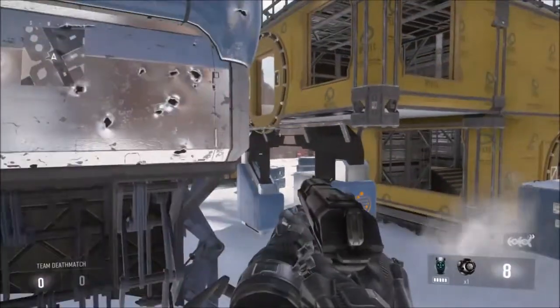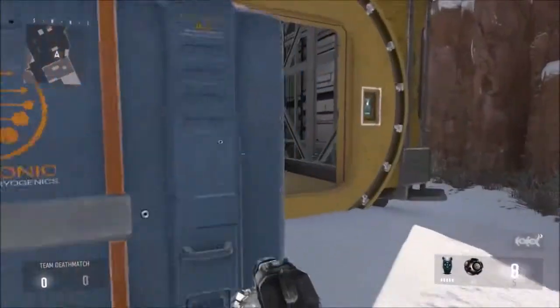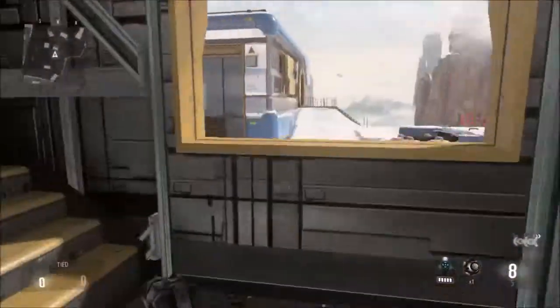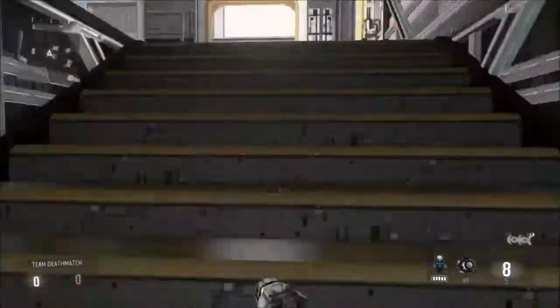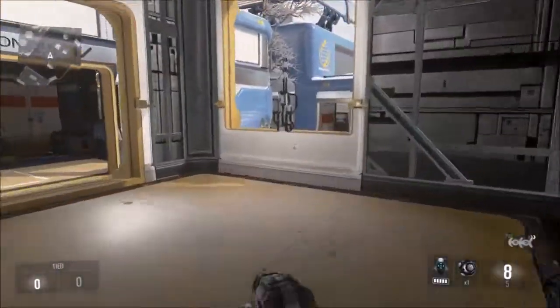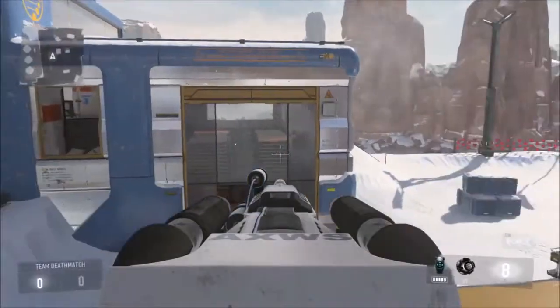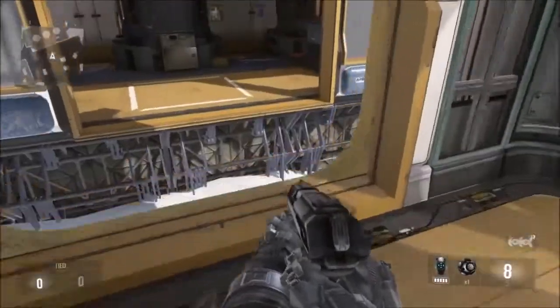When this building comes in, you can come over here and pretty much get from here — this is a pretty good covered building. If you're sitting here, there's this gun that's just extremely useful. It's kind of campy, so it's not that weird.